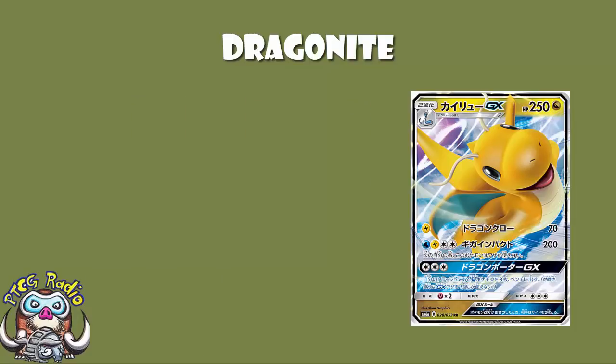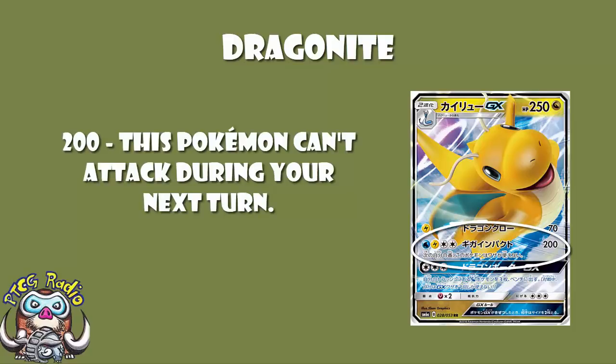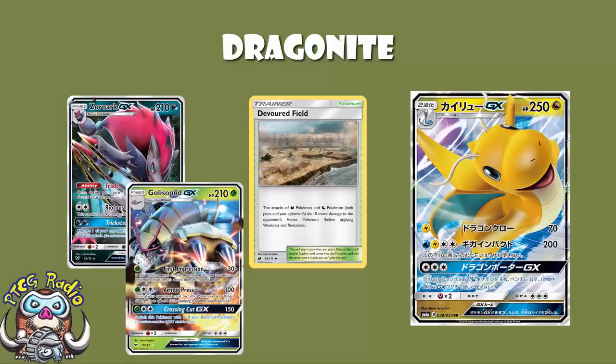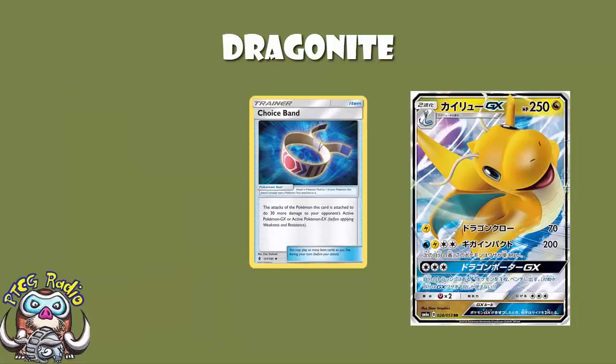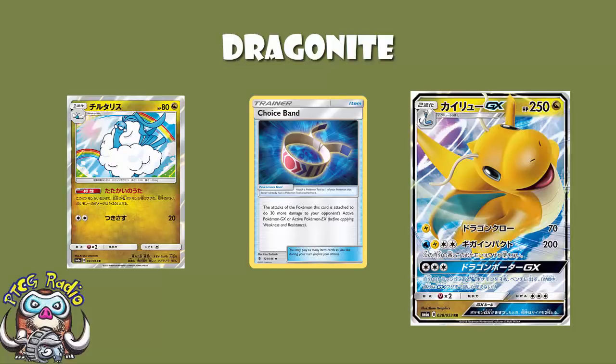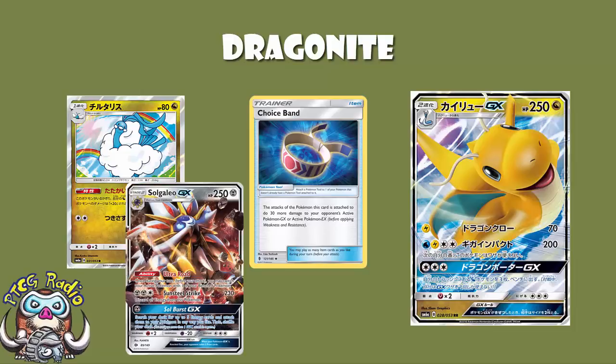As is the second attack: Water, Lightning, double Colourless — 200 damage. During your next turn, this Pokémon cannot attack. And you're just one-hit KOing everything with this. A Devoured Field puts you up to 210 — you're getting a one-hit KO on Zoroark and Golisopod. Add a Choice Band and you're hitting 230, which gets you a one-hit KO on Gardevoir. With an Altaria and a Choice Band, you're hitting 250 — that's enough to get a one-hit KO on something like a 250 HP Solgaleo GX. Basically, you're one-hit KOing anything.